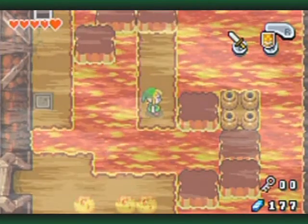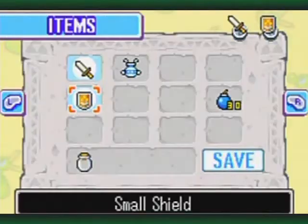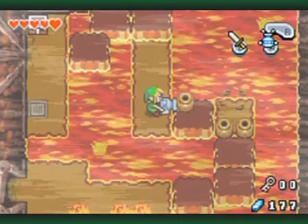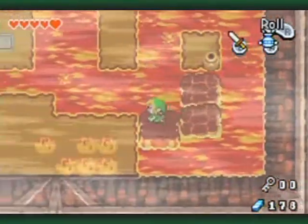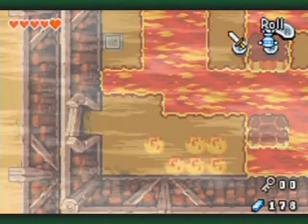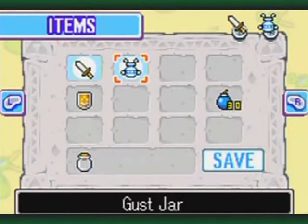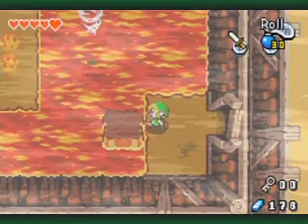Here's a nifty little puzzle. If you don't have a fast enough R button trigger finger to be able to pick up one of those pots, you're gonna fall in the lava. But you can set up the pots ahead of time like so and just walk across normally. But I don't have any issues with the R button timing myself. I should probably have bombs out actually - there's a lot of explosive things.